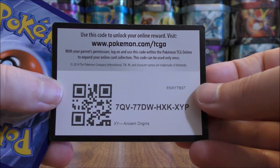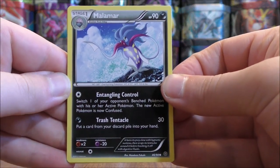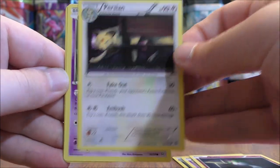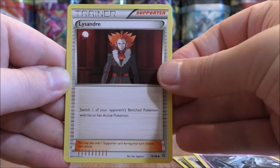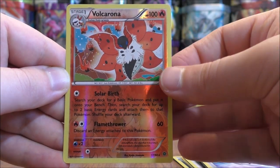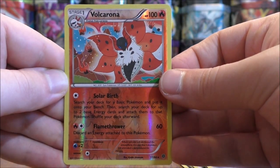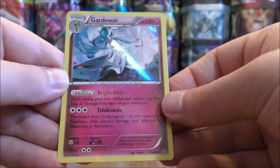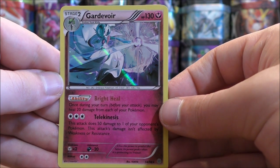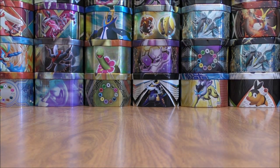Two packs left to go and this could be an above average box. Pack seventeen starts with Malamar, Golit, Ralts, Persian, Unknown, Lysander, Erideos, Level Ball, a reverse holo of a Volcarona — and this is a rare — and the final card would be a Gardevoir. Even though this card does look like it may be shiny, it is just a regular rare holo. So that makes 13 combined rare holo, ultra rare, and secret rares I believe.